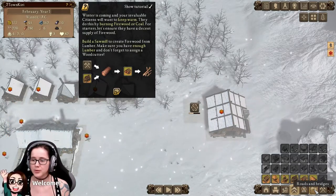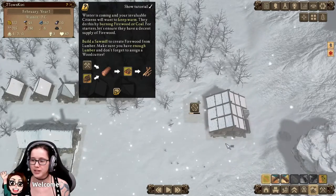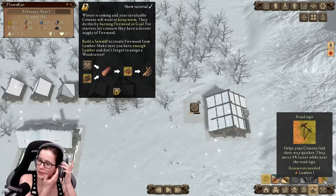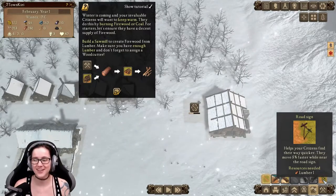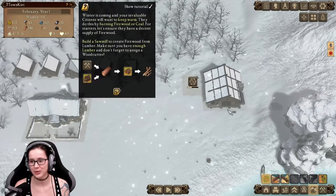Dirt road — it's free. Also there are signposts — road signs. It helps your citizens find their way quicker; they move 5% faster while near the road sign. I like this — this is the first game I've played that has road signs that actually make you faster, not just decoration.